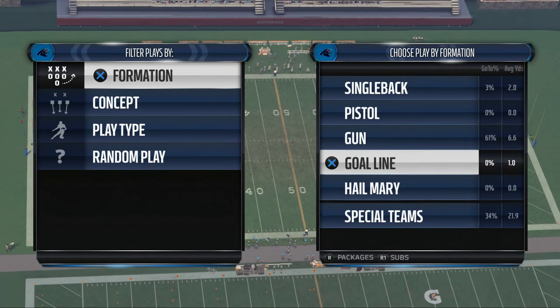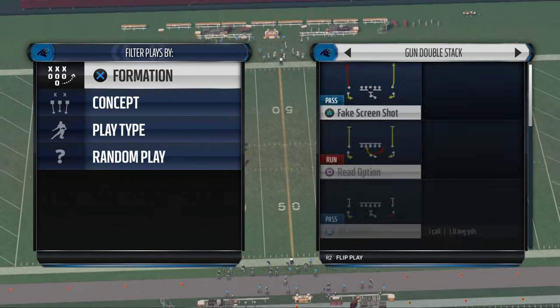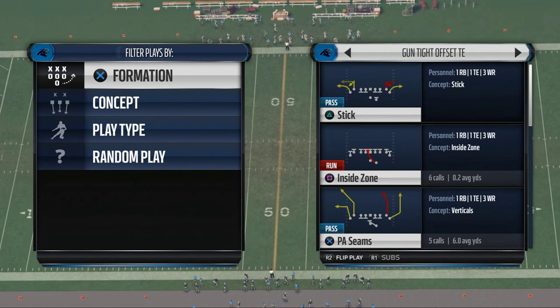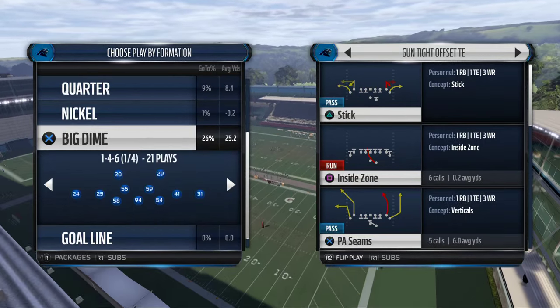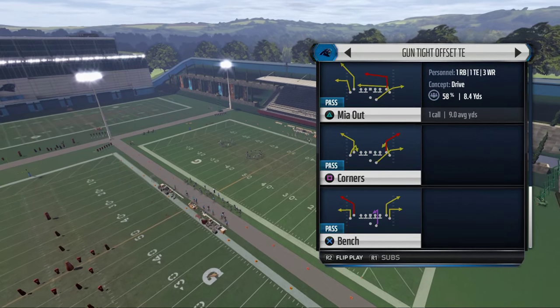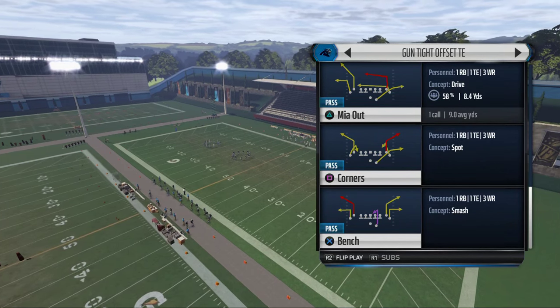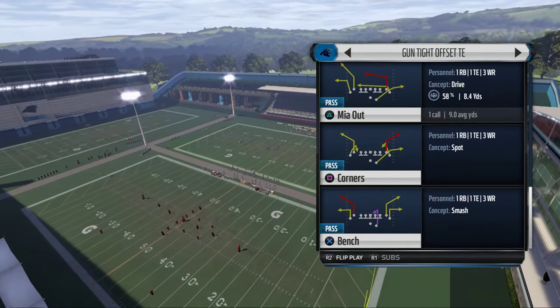The play we're going to focus on from the tight offset tight end — because we're trying to make this scheme for MUT primarily — is Corners, and it's pretty solid for beating man. So we're going to utilize it.